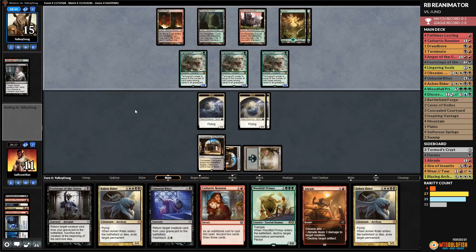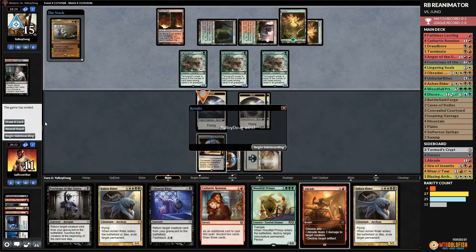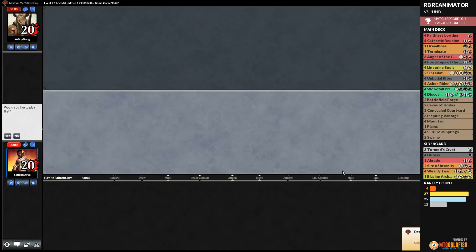Without red mana, we can't survive the triple Goyf pressure. Opponent draws Maelstrom Pulse. Our deck really betrayed us on that one — our opponent didn't even have graveyard hate, we just couldn't draw a red source. We lose game 2 and get to play first in game 3.